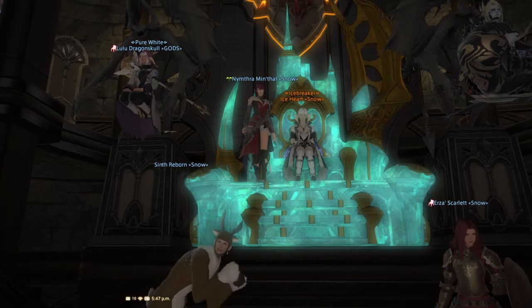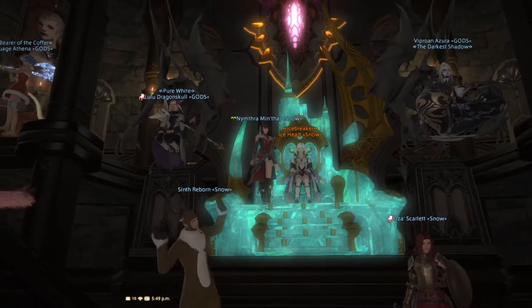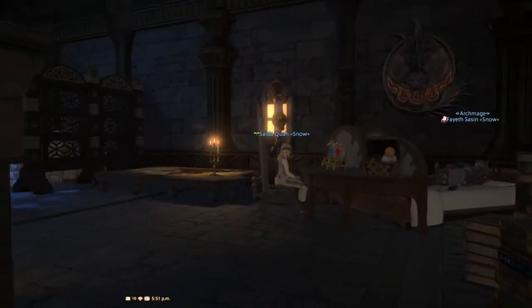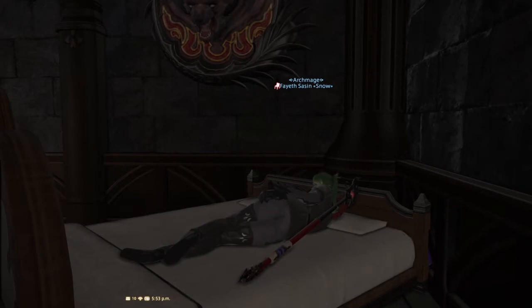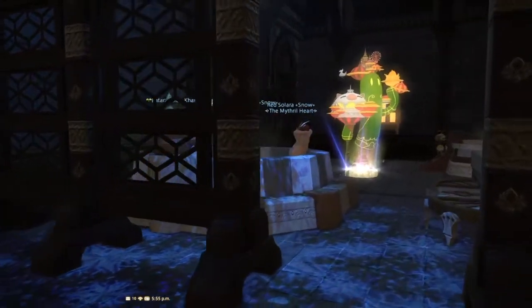Thanks for inviting us to come and check out your FC, Ice Heart. Congratulations on having such a very active and successful free company! Let's check out the upstairs rooms. Another place to lay down — they scatter the beds about. Usually FCs have a dedicated sleeping room, but this FC seems to like spreading everything out, and I think it works for them.